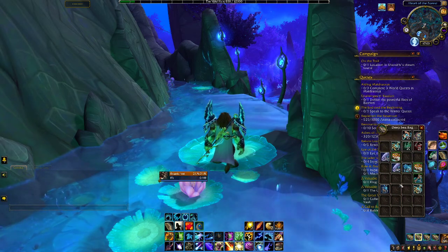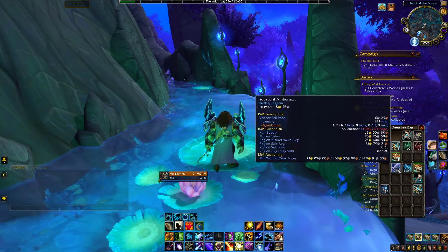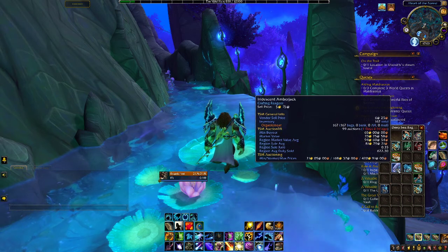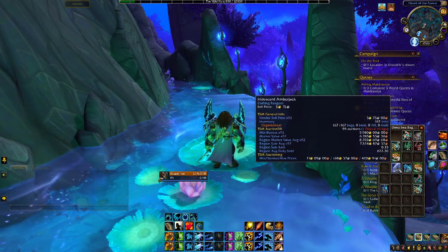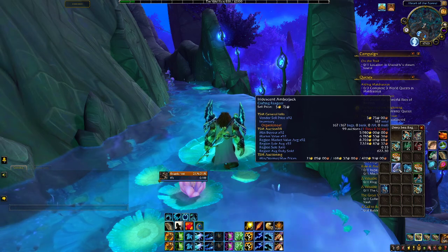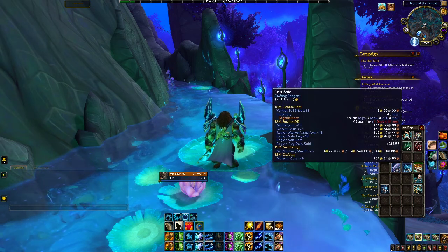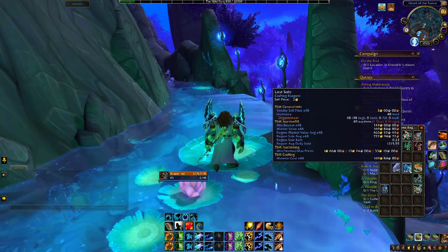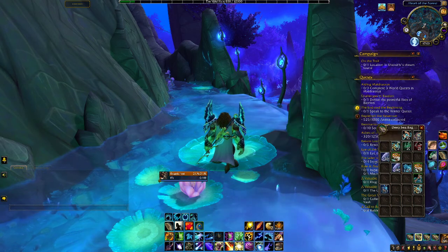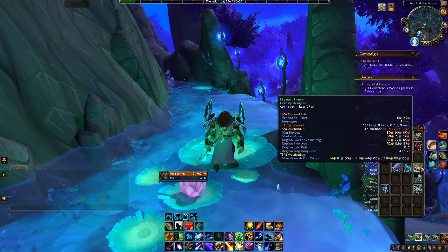And I've got Elysian Thade as well. The Amberjack sell on my server for 65 gold, and the overall value as of a day and four hours ago is about 6,000 gold. The Lost Soul is 144 gold — not the best. And the Thade is 119 gold; they sell for 39.96.